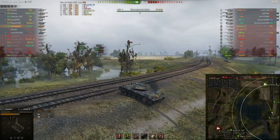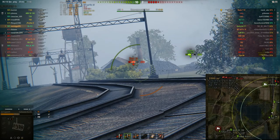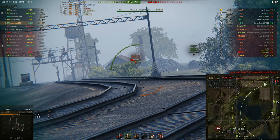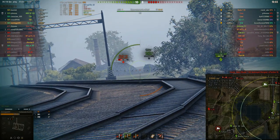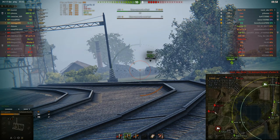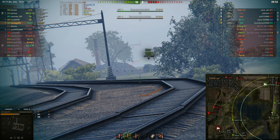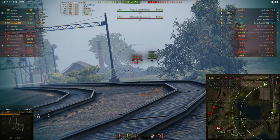Morinich decides to go to the southern flank. Not really sure why — probably he wants to keep spotting the enemy with his view range for his allies. But it looks like it might have been the good choice, because the enemy Oni and the enemy WZ-111 have decided to fall back to defend their base as well. So this probably was the good choice by Morinich right here.